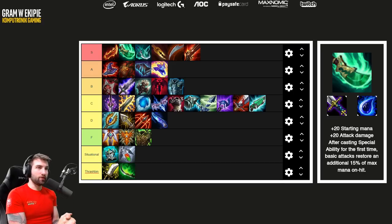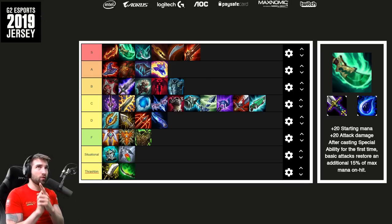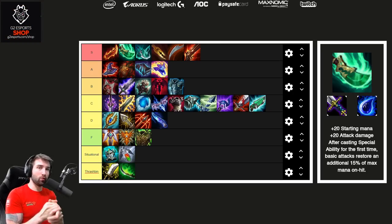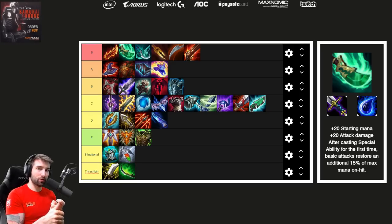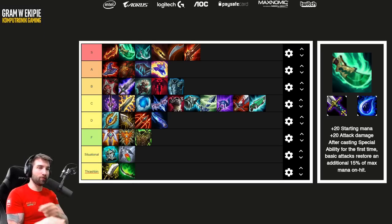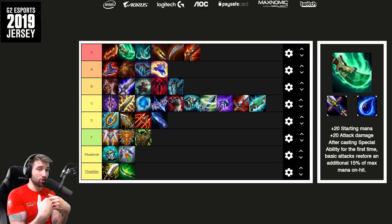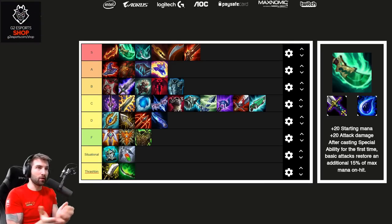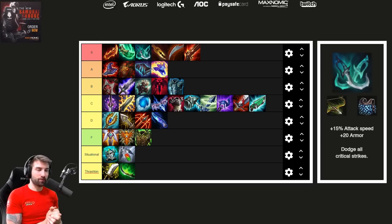One important side note about mana: if your character starts the battle with full mana, they will cast their ultimate immediately. Characters like Akali, which has 25 mana — if you give her items that provide more than 25 mana from the start, she will begin the battle casting her ultimate and then be at 0 mana. If someone has Spear of Shojin, they immediately start gaining mana from every single attack after that first cast.